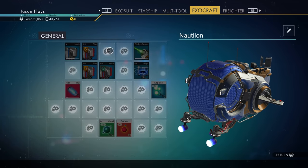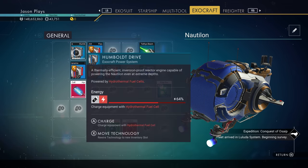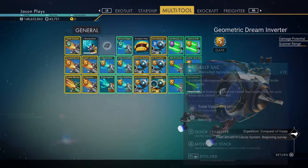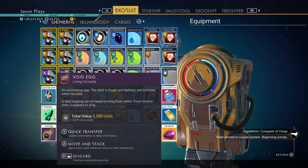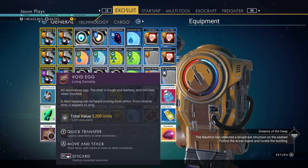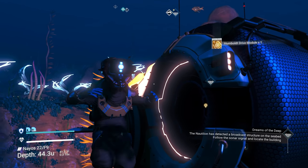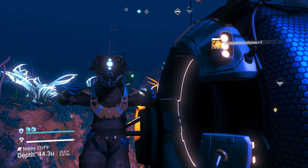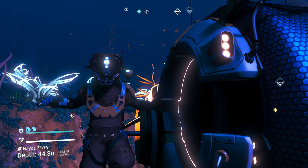The best reward is the free Void Egg you get for completing the Glass Bead milestone. With a Void Egg, you can get a Living Ship — it's amazing. You're going to get a Living Ship just for completing this milestone. Hopefully you found the video helpful — if you did, hit that like button for me. If you want to see more, subscribe to the channel. I'm uploading videos all the time — see you next time!